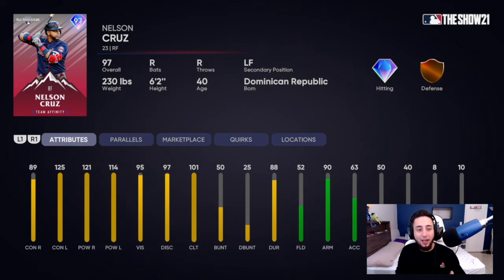Nelson Cruz — terrible fielding, if you guys have him as your right fielder I feel bad for you. But he could definitely hit off the bench with 95 vision, 89 contact vs. right, maxed contact vs. left, 121 power vs. right, 114 power vs. left. He's a very good hitter but I don't really like his batting stance this year — on Legend I probably won't be able to use this card.